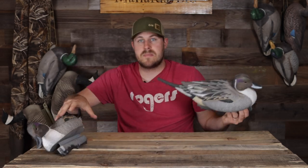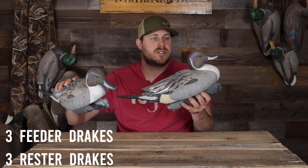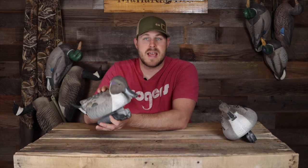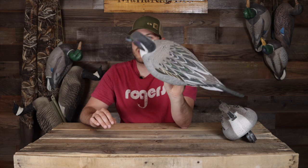They come in a six-pack with two head positions, so you get two feeder drakes and two rester drakes — no high heads in that pack. It's an all-drake pack, which I like because I don't need more brown ducks in the spread; I've already got a bunch of mallard hens. I like these pintail decoys in particular because they add a splash of color to the set — the light gray with black and white on the back, the white chest, and the big long black sprig. They add a lot of contrast and bright color that can catch the attention of the ducks.